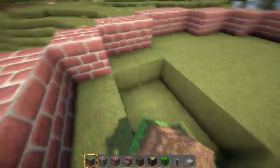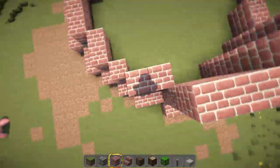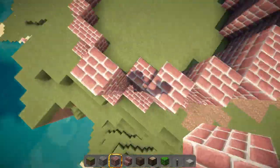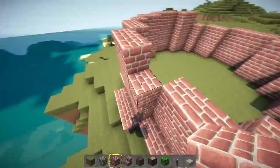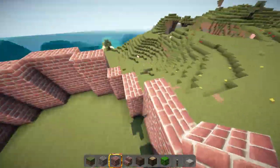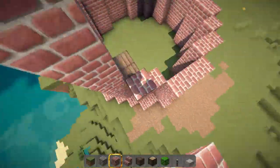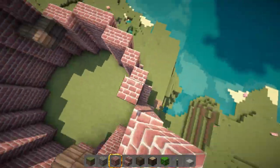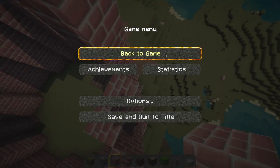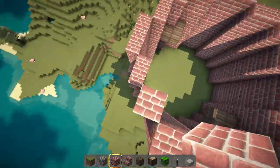For each floor I did full high and put in a little tiny indentation into the inside of the building so I had a marker of how high the floors were. I continued this and every two floors I moved the tower in one block wide with the circumference of it, so it sort of created a cone shape as it went towards the top.